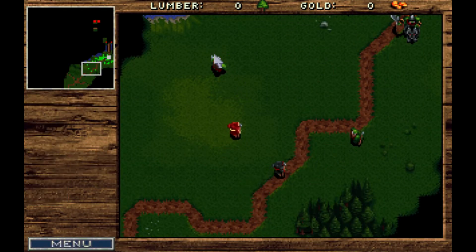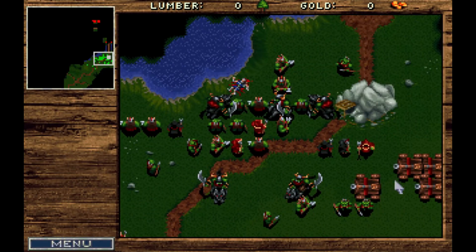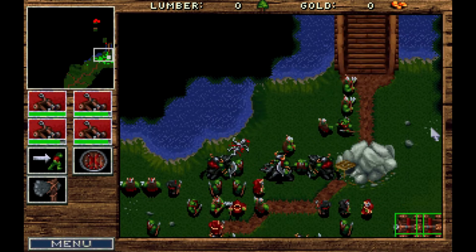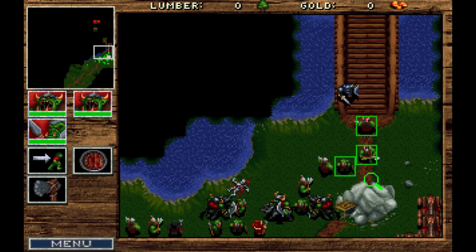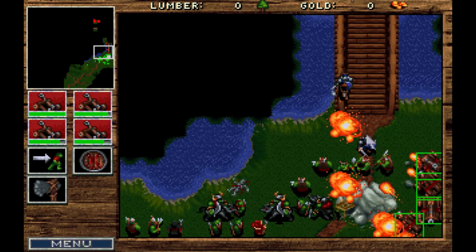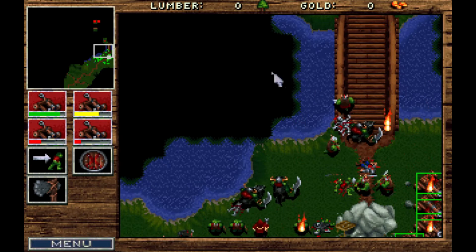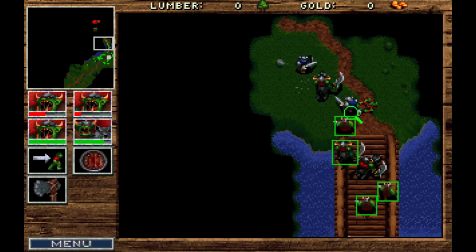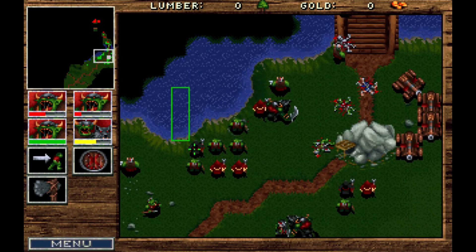More invisible humans — that's by the way not the computer cheating, there's an extra spell that does that. You move up here. Oh yeah, this is exactly what I mean. Damn you, Merlin. So let's kill all of those guys.